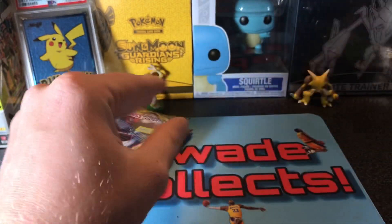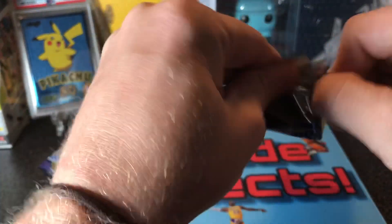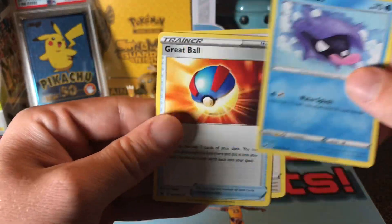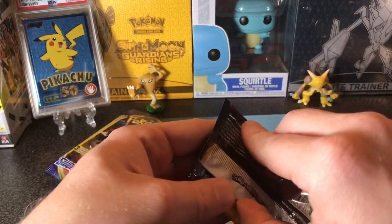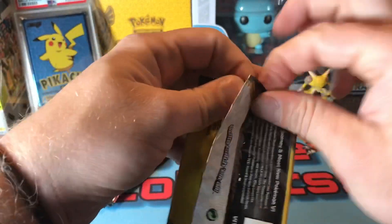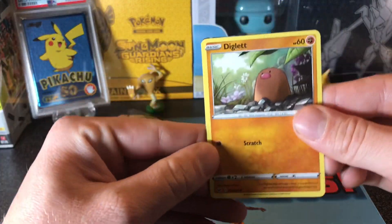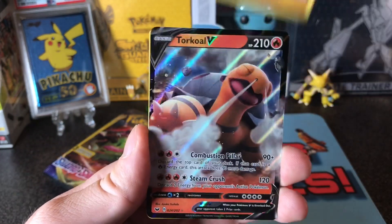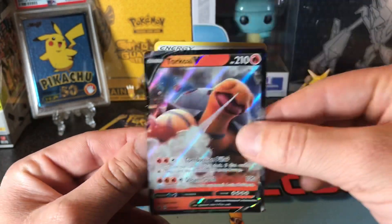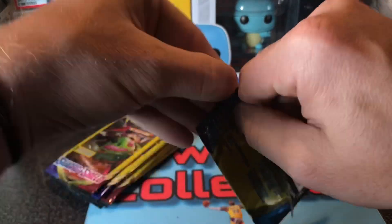Great Ball. There's a chance someone got in there and weighed all the packs out, got all the good ones — but it's pretty stocked up. I think we got a hit right here — yep. Diglett. Second card — we got a Torical V. That's the best card, probably worth about two bucks. Not the best, but at least we got a hit.